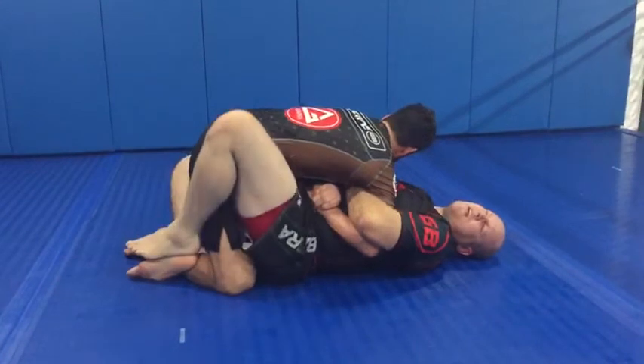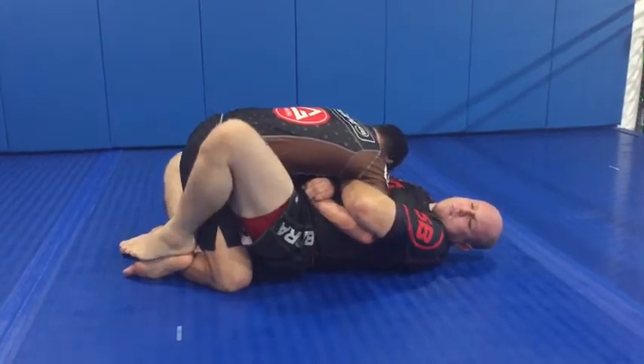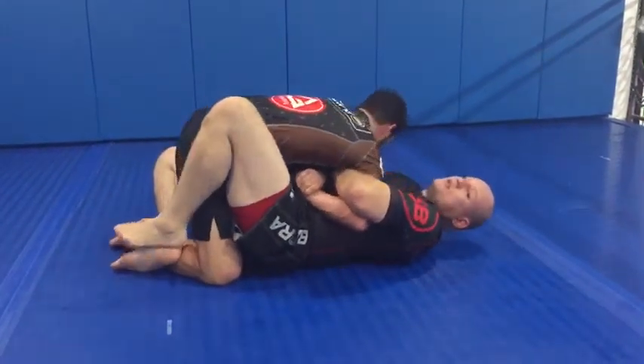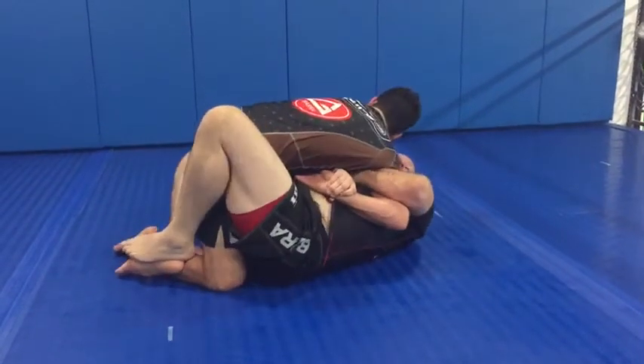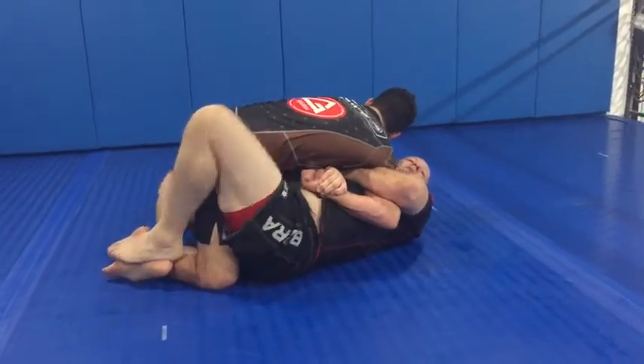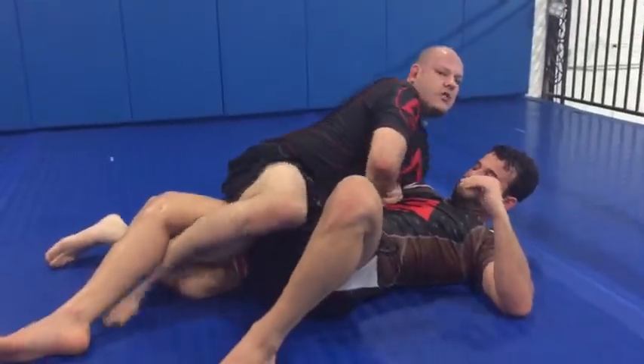Look at this foot — I'm going to slide it so that it's touching his ankle. I don't want a long leg here; I want a short leg underneath him because I'm going to use that knee to drive him. Then to create extra power, I step on my own heel. If I try to take him from here with my head far away, he's heavy. So I slide my head underneath him.